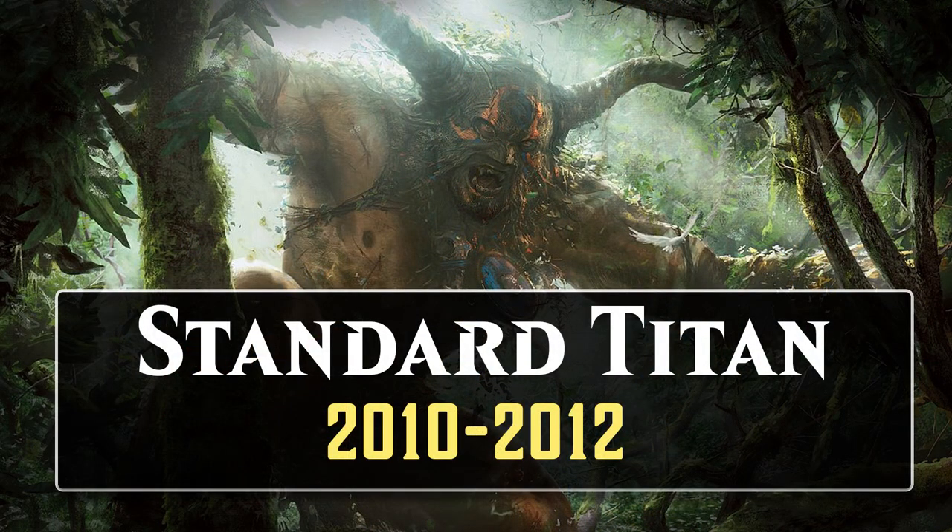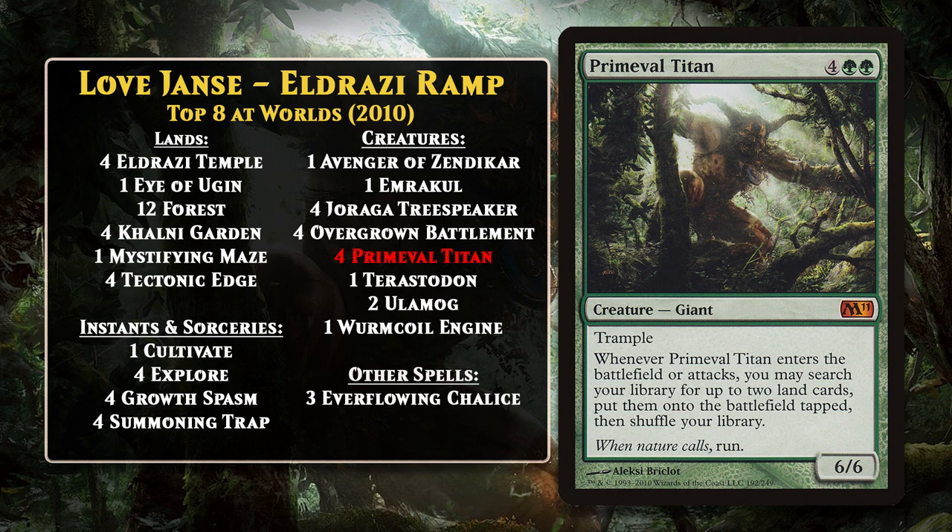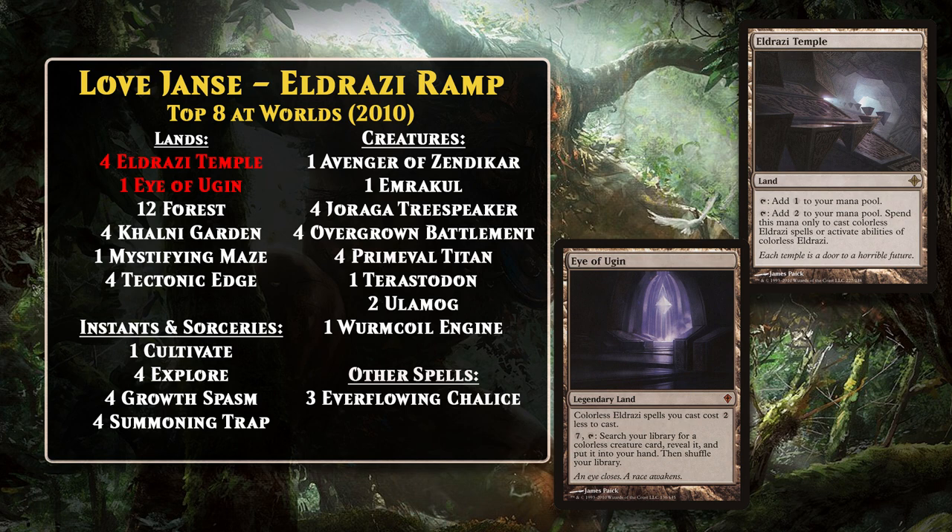Let's start with a look at Standard, a format where the Titan thrived between 2010 and 2012, with an extra long time in Standard as a result of being printed in both Magic 2011 and Magic 2012. Love Jantz was the first to pilot a Primeval Titan deck to a top 8 finish at a major event, doing this on the biggest stage there is — the World Championship in 2010. His Eldrazi Green deck was a ramp deck that looked to ramp into big Eldrazi, and the Titan could not only help you ramp in general, but also search up your powerful non-basics: Eldrazi Temple and Eye of Ugin, which were crucial to letting you hard-cast things like Ulamog and Emrakul.